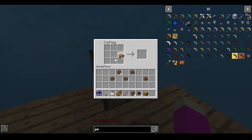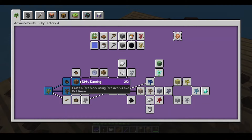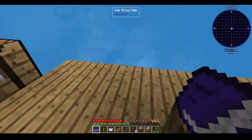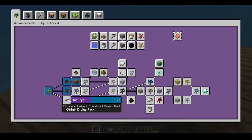Might actually craft an axe. What's our next point of action? Apparently we need to get a clay sapling. Wait, I have a clay sapling? It says I've halfway done it. Somehow we need to get a petrified sapling, and we need to get an air fryer somehow.